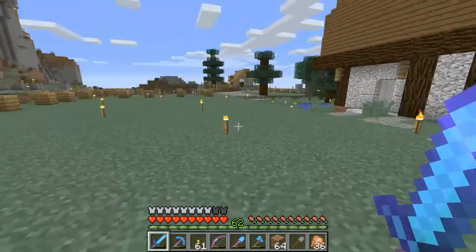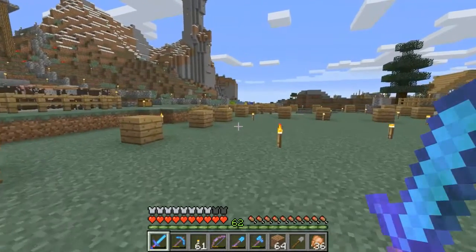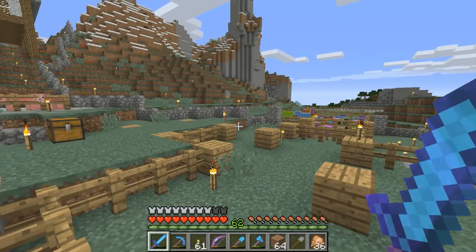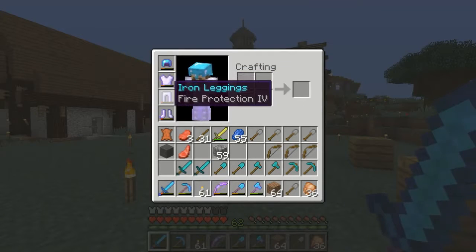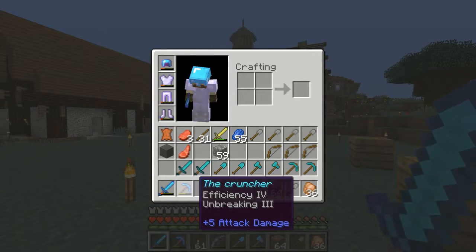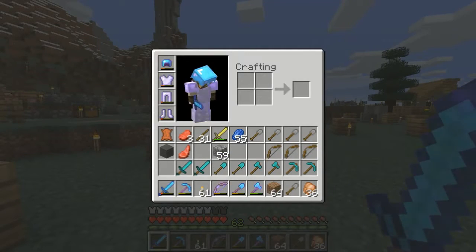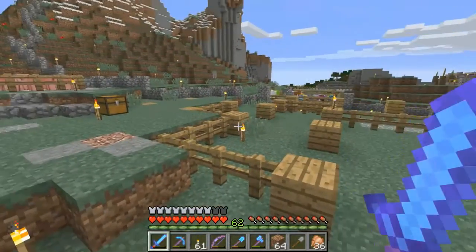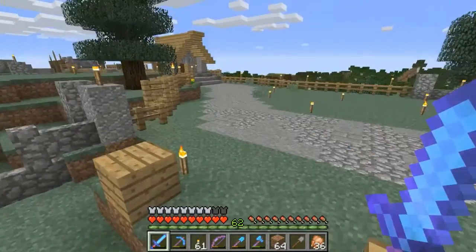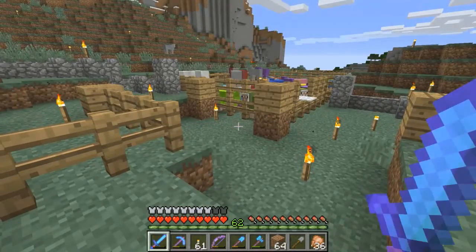So what are we going to do today? I had my lovely wife stand around at the zombie spawner XP farm for a while, so I got me some levels — I'm level 62 at the moment. I want to get an efficiency 5 pick, efficiency 5 shovel and axe, a better sword and a better bow. During my Halloween episode I got killed by a creeper, and he killed my bow as well, so I need a new one.